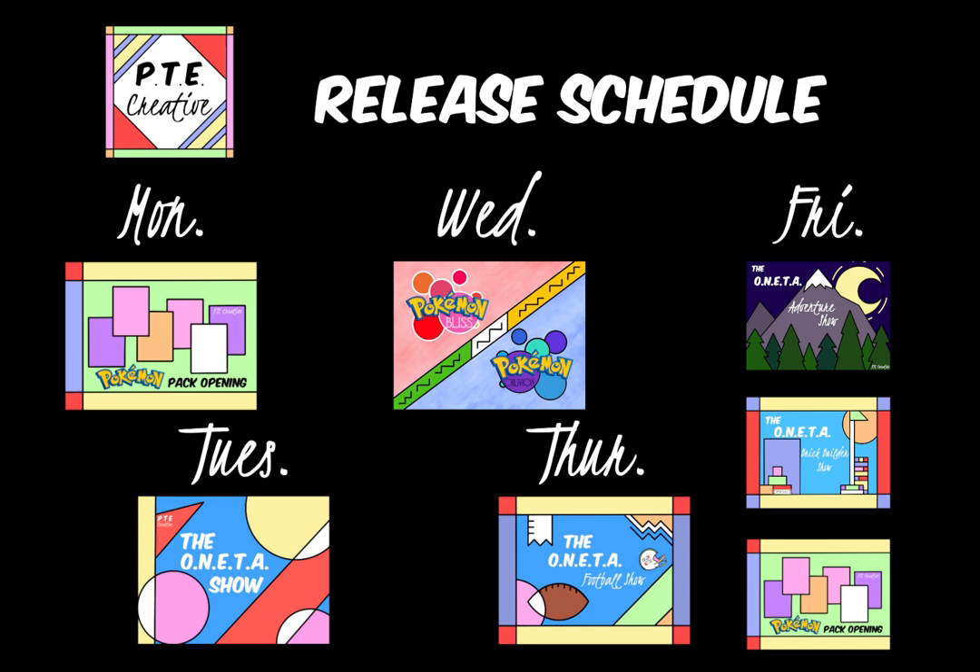Wednesday you're already here — it's the Pokémon Bliss and Oblivion project, with new Pokémon every week added to the Halzari region. Thursday we're in the depths of the NFL expansion series on the Onetta Football Show — a great way to get ready for the NFL season. Friday you get the Onetta Adventure Show where we pick a place to travel to for inspiration, the Onetta Brick Builders Show building Legos with time-lapse content, and possibly Pokémon, Arcana, or Yu-Gi-Oh card pack openings with some specials coming in the next couple months.